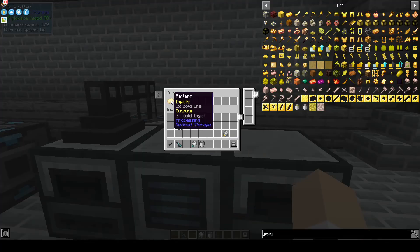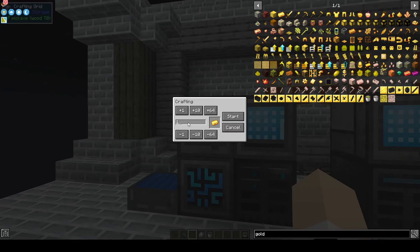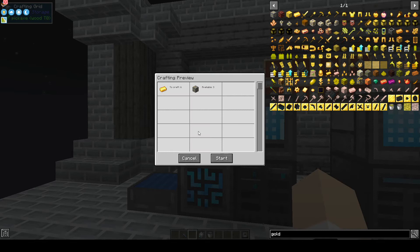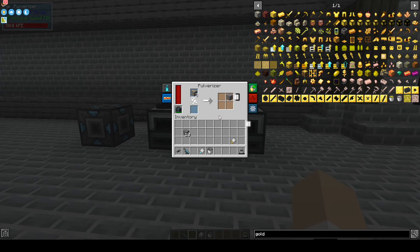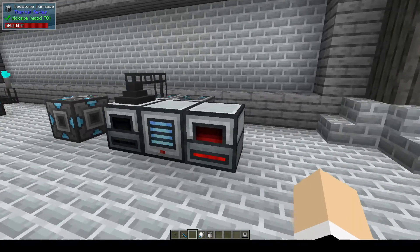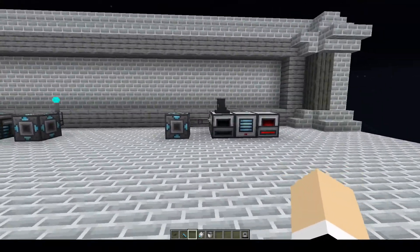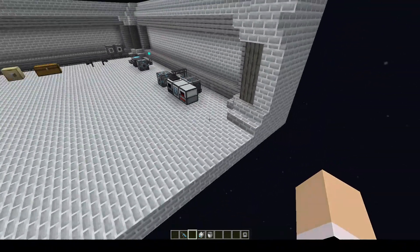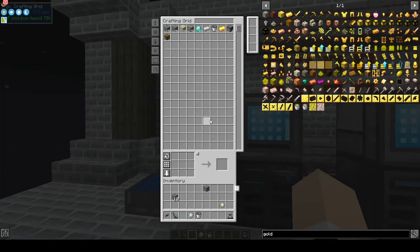For the gold, we have this set to the pulverizer. If we come over to a grid, select gold ore, say we want five of them, hit start — and there we go, the machines are going. Make sure you configure the machines properly. We also have an import bus from the furnace going back into the system — and as you can see, it is not wired up, there are no wires underneath. And there we go, we have our five gold ingots.